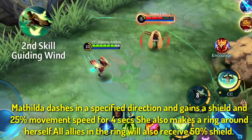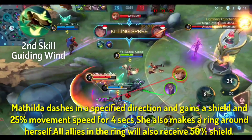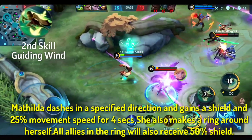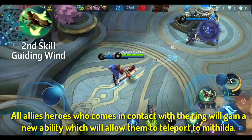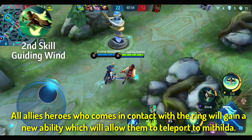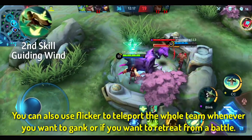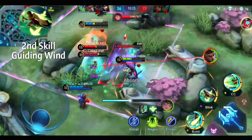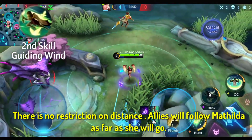Second skill — Guiding Wind: Mathilda dashes in a specific direction and gains a shield and 25% movement speed for 4 seconds. You can also use Flicker to teleport the whole team whenever you want to gank or if you want to retreat from the battle. There is no restriction on distance — the ally will follow Mathilda as far as she goes.